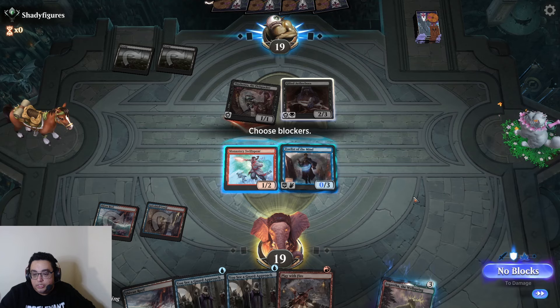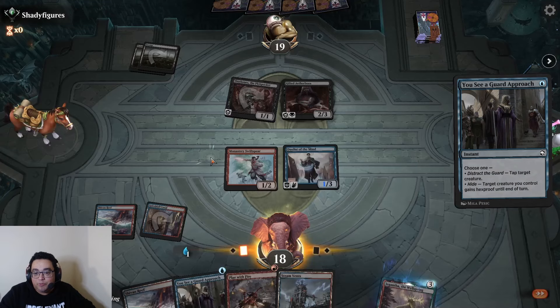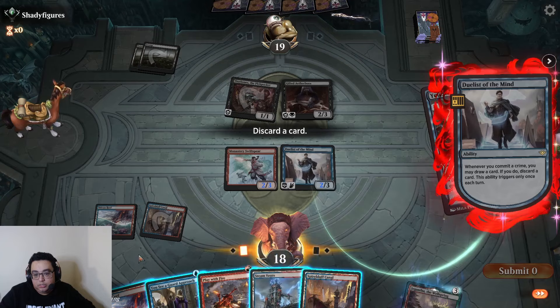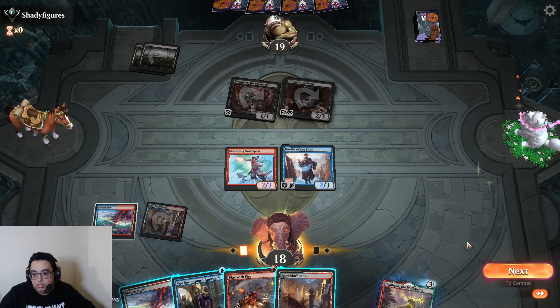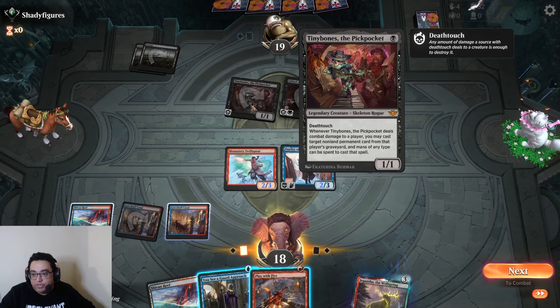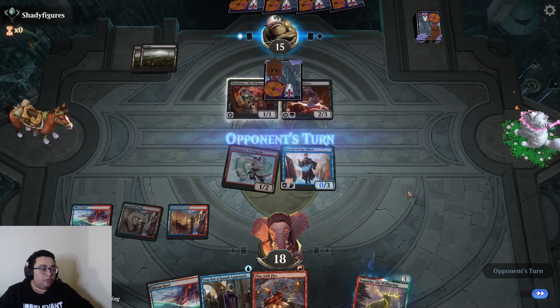Aetherborn is a nuisance — we can tap the Aetherborn with You See a Guard Approach. I'll use the other mode too. Discard Steam Vents, retrieve a Spirebluff Canal. At this point, maybe hold on to this — didn't kill Tiny Bones, but it's not doing anything particularly powerful right now. Unless they cast You See a Guard Approach, which has to be cast straight away. I'll hold on to it for now — if I can pair it to kill the Gifted Aetherborn, I'll be very happy.